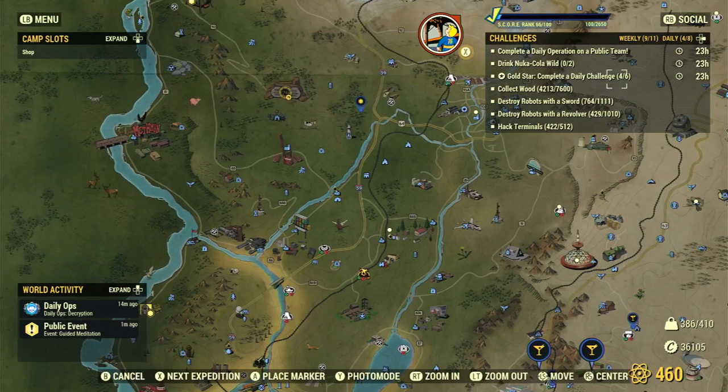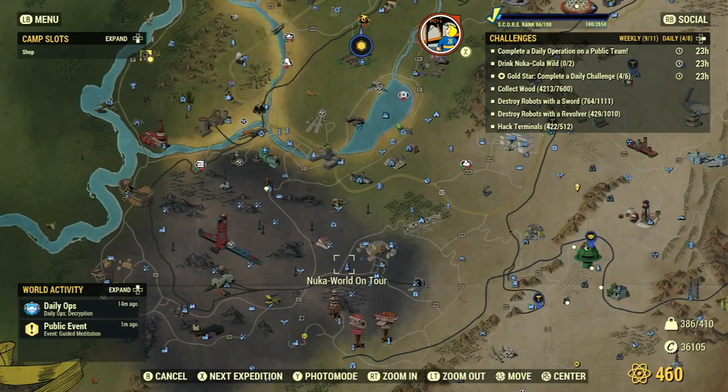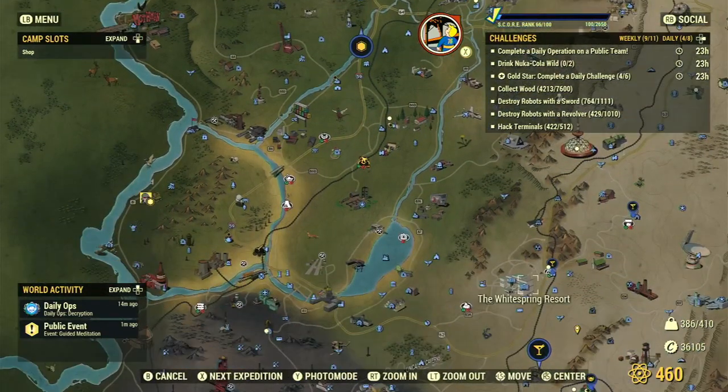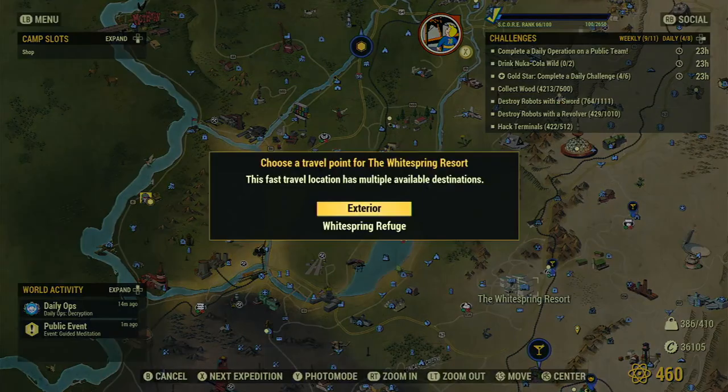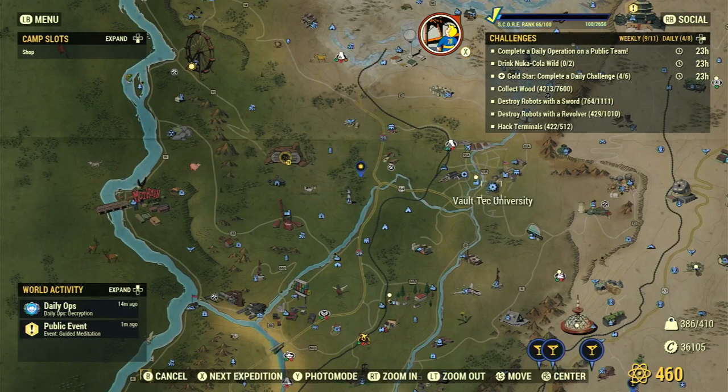Nuka-Cola Wild can also be purchased from Nuka World on Tour and from Bubbles at the White Spring Refuge. But if you don't want to buy it, you can always go to Fraternity Row.